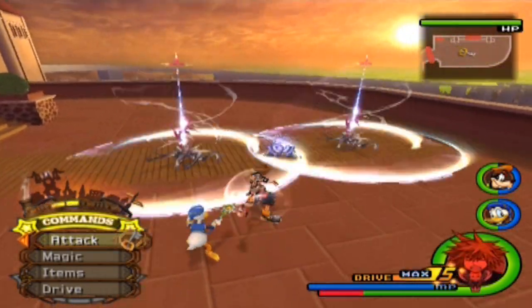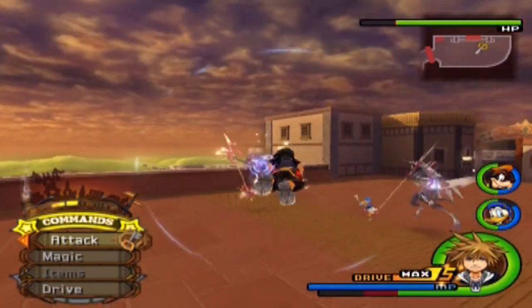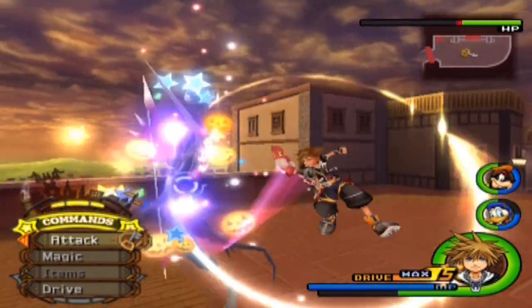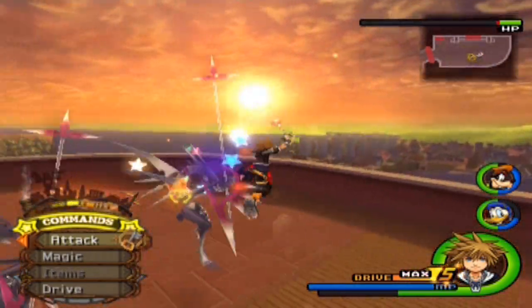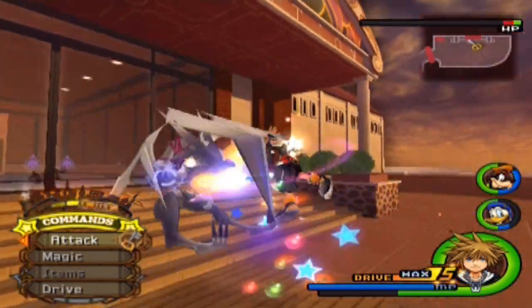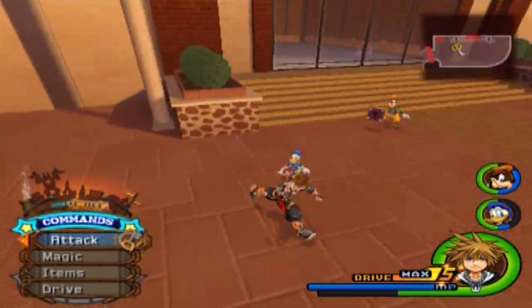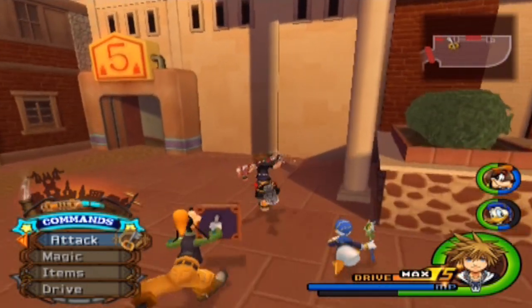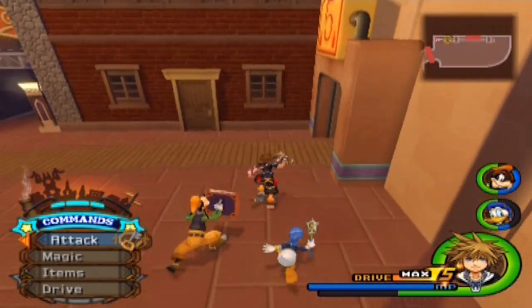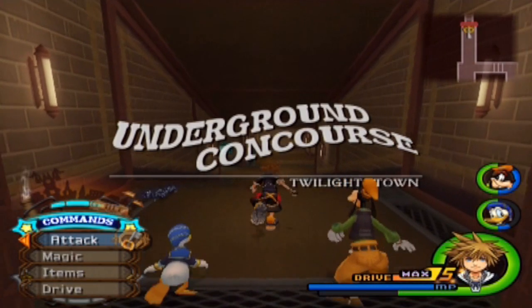Last time we were here, King Mickey helped us — actually no, I'm sorry, King Mickey didn't help us. That was when we were talking to Pence, Olette, and... I want to say Cypher? No, not Cypher. Hayner! Yeah, Hayner, Pence, and Olette. Anyway, the last time we were here they were trying to help us find Kairi, and then at the end they told us Kairi had been missing for a while. A new area that's opened up is this little subway system — the underground concourse.